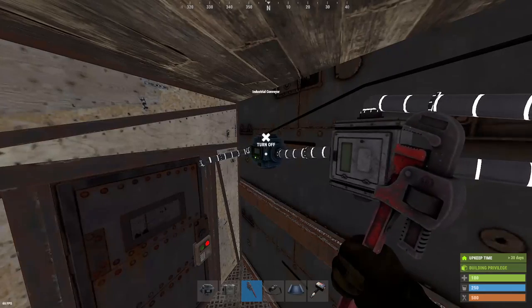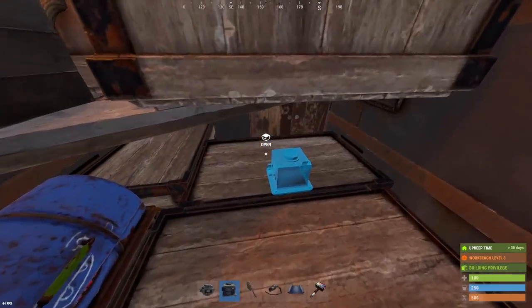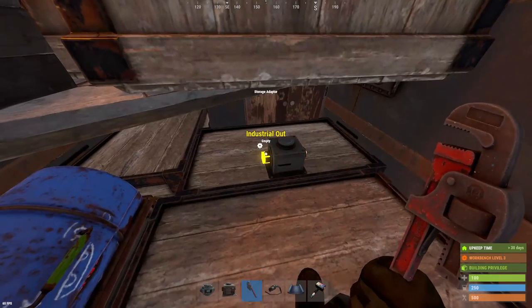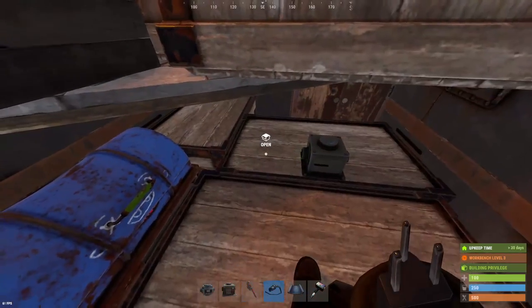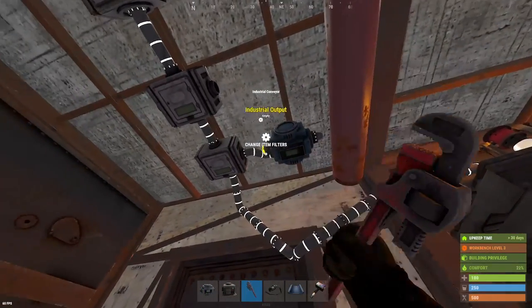Also depends on how much power you have. We'll connect that up to this splitter out here and turn this conveyor on. And then you'll need to put storage adapters on anything that you want to be pulling items from your drop boxes, and a conveyor between every box.